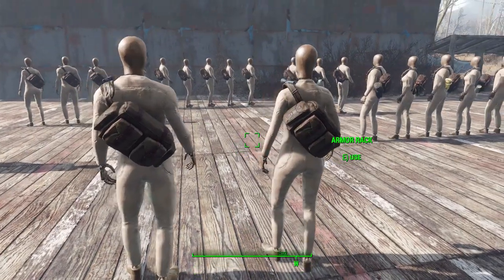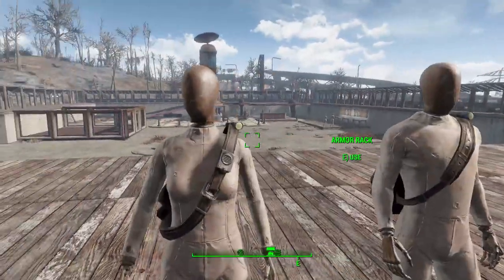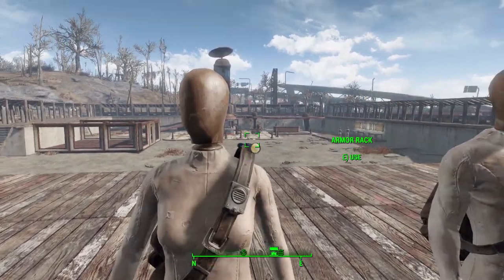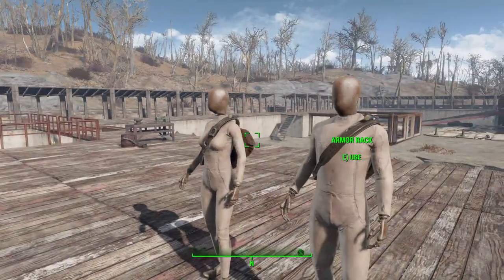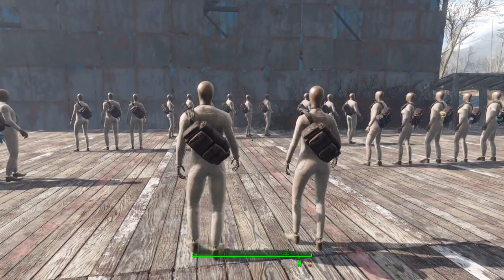Otherwise they both have the same bag and flashlight up on the top, so they just look nice — some pretty good sling bags. The flashlight is pretty awesome because light will project from there when you turn on your flashlight, which is always a fun little addition.